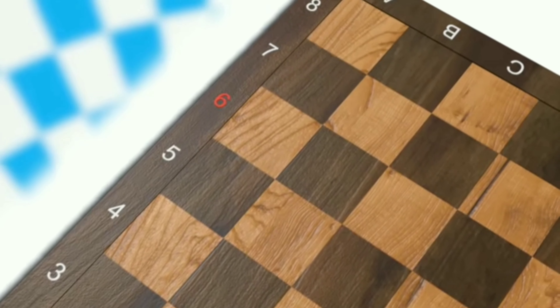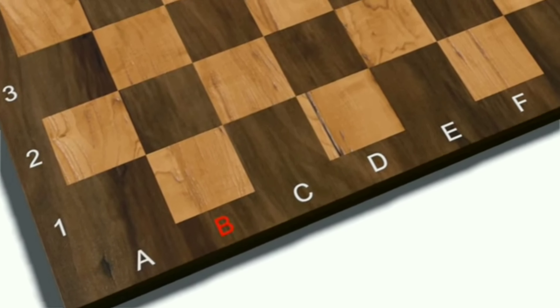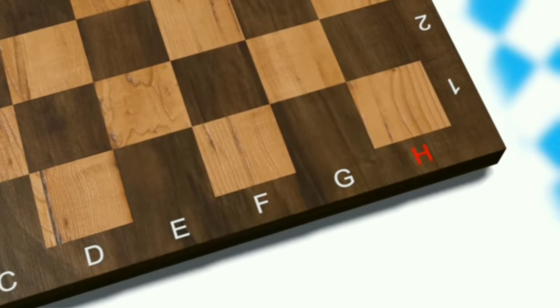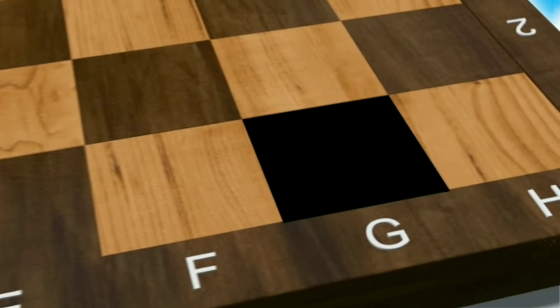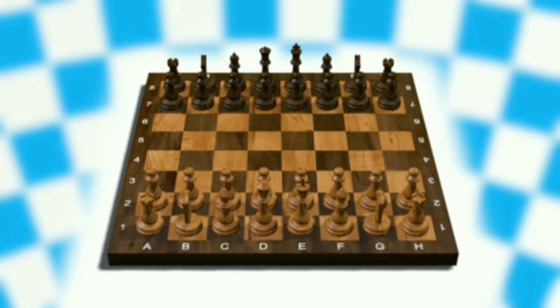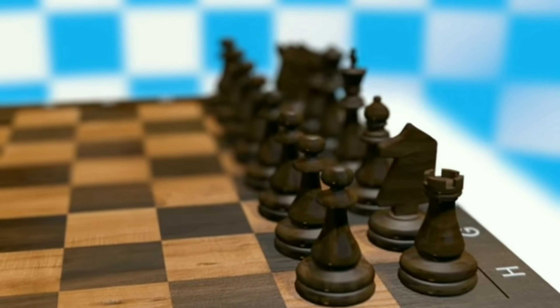The squares are numbered 1 through 8 and lettered A through H. We have white squares and black or dark squares. There are 16 white pieces and 16 dark pieces.